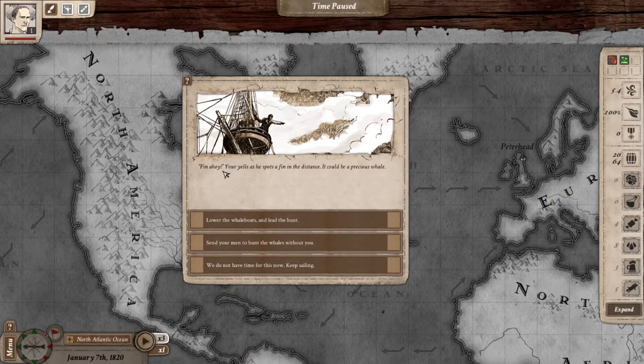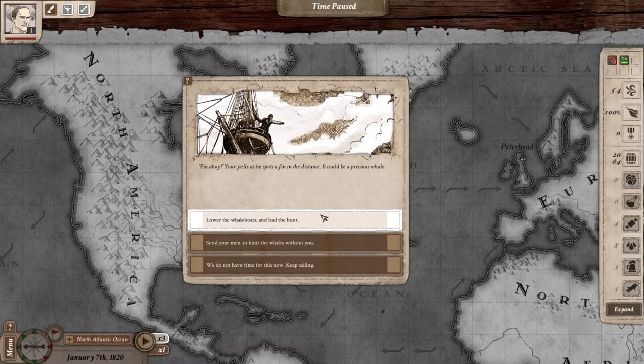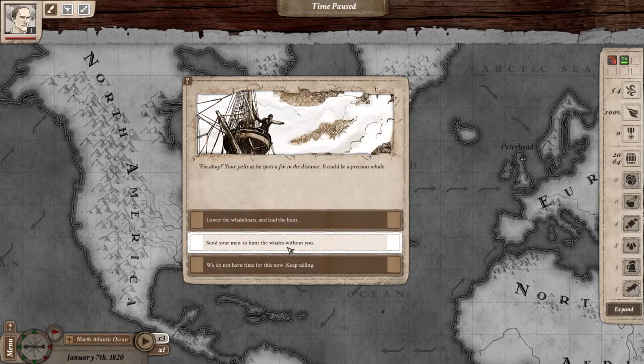We see a whale — it could be a precious whale or a shark which is dangerous. It's a narval. You can lower your whale boat and lead the hunt yourself, or send your men so you don't risk losing yourself. If you die, it's basically game over.